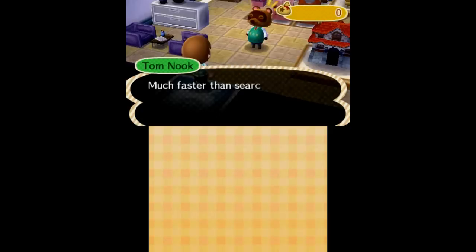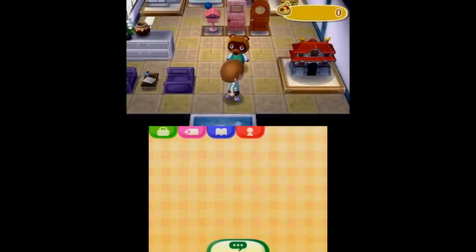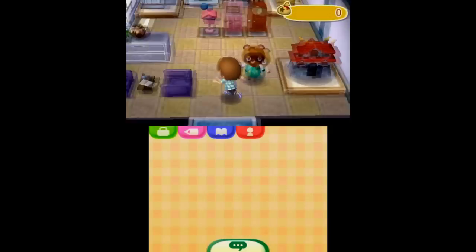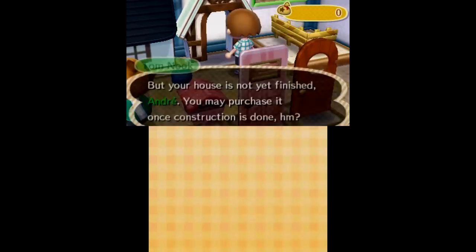Good thing I grabbed all those oranges on day one — I can go sell those for some easy money. You could become a millionaire selling oranges. There's also the zen castle, which is kind of cool. It seems like you can really customize your house's exterior in this game, which you couldn't do much of before — I think you could only paint it. Let's check out the post office.